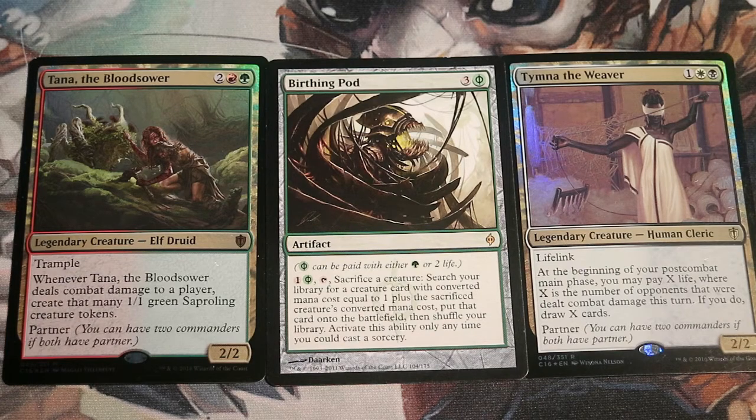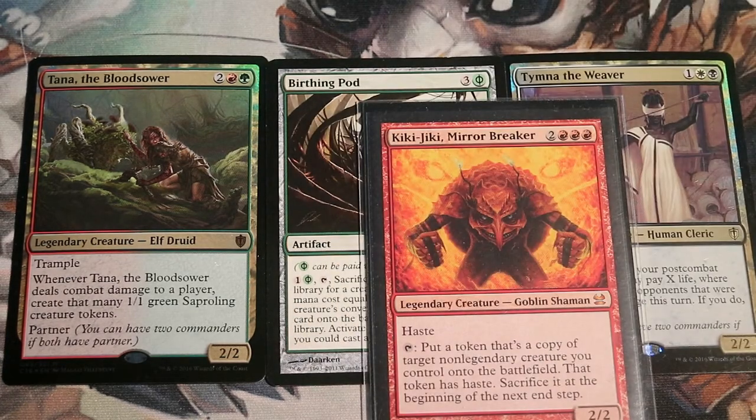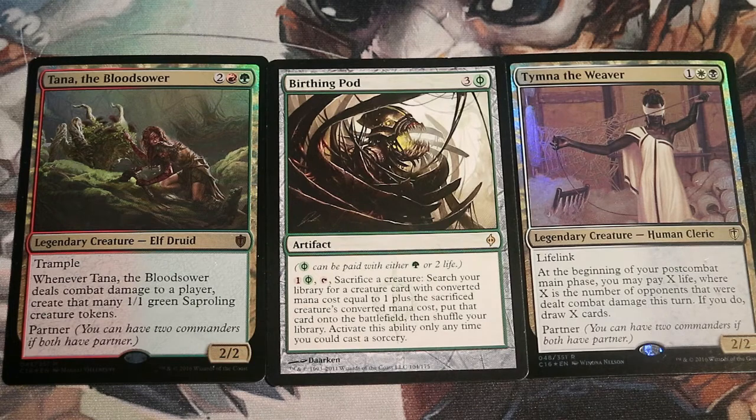However, it does have a little bit of a combo inside it. It has the Birthing Pod to fetch Kiki-Jiki and other combo cards that can be used with Kiki-Jiki to create infinite tokens with haste and kill everyone. But actually, Bloodpod is a controlled and aggressive stax deck.